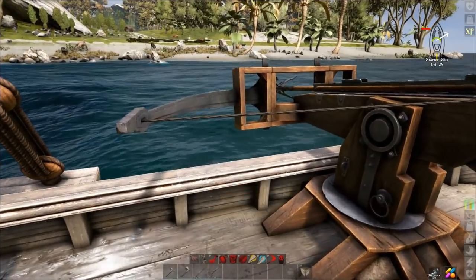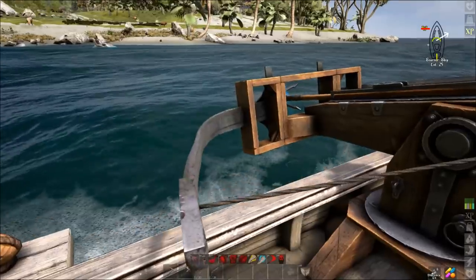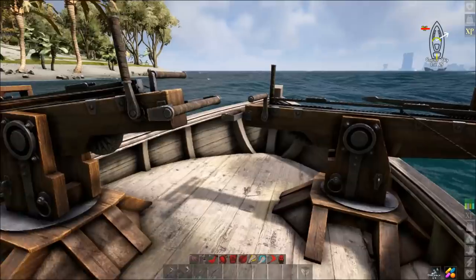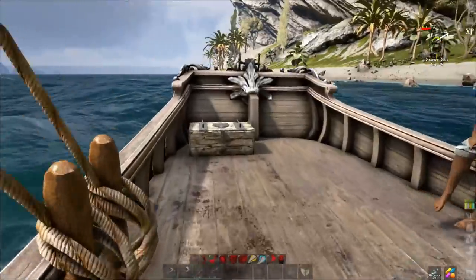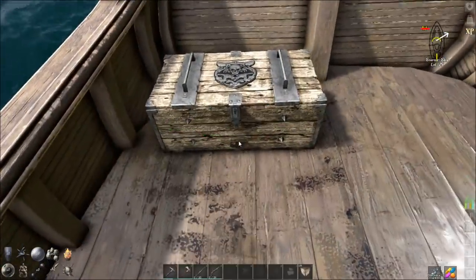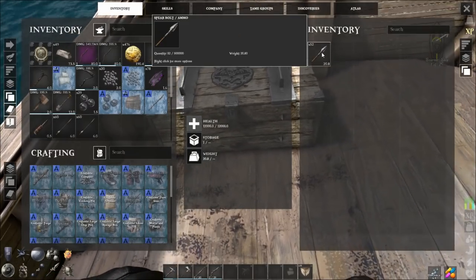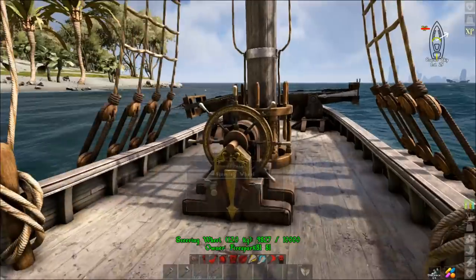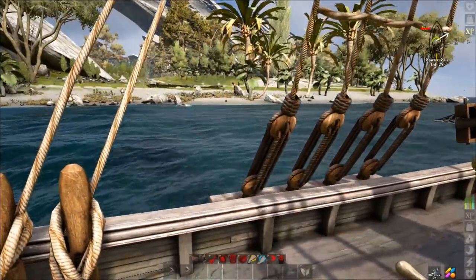Having one on both sides is much easier because sometimes the cyclops — that's what we're going to be farming today — will go underneath your ship and pop up on the other side. Then you need to make a bunch of ballista ammo, put it in an ammo box on your ship. You're looking for Spear Bolt — that's what you're going to make. After that, you simply need to find an island where cyclops naturally spawn.